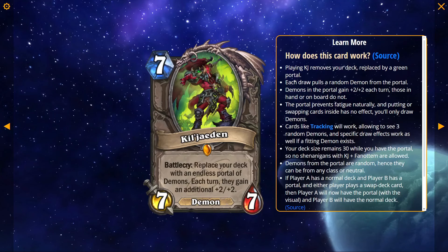We are back with more card reveals for the Great Dark Beyond. This is Kil'jaeden — really important character of the lore, if you don't know, but I'm not going to get into that. I'm not a Warcraft lore guy, go look up a video. So, Kil'jaeden: 7 mana, 7-7 demon. Battlecry: replace your deck with an endless portal of demons. Each turn, they gain an additional plus 2/+2.